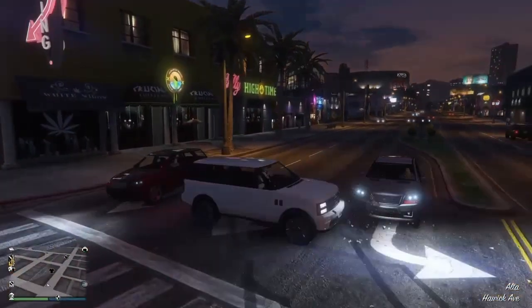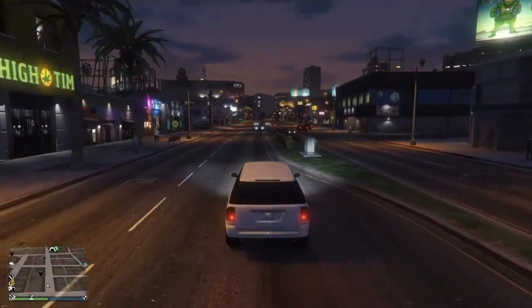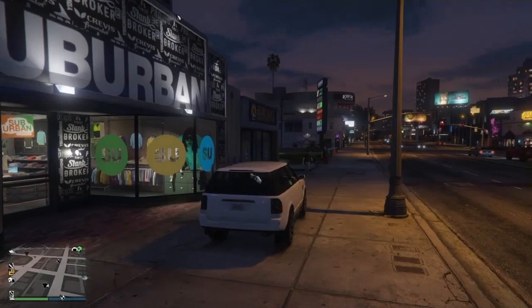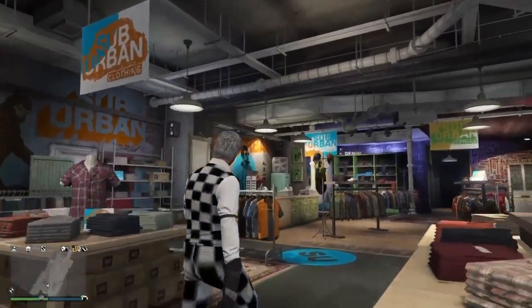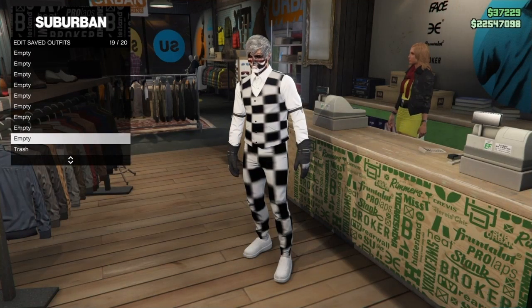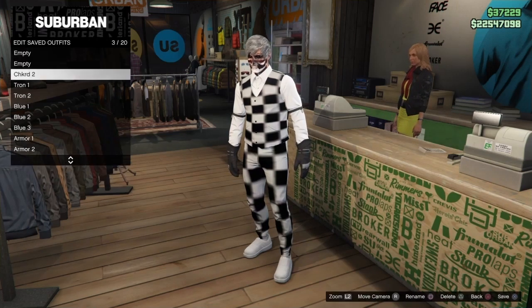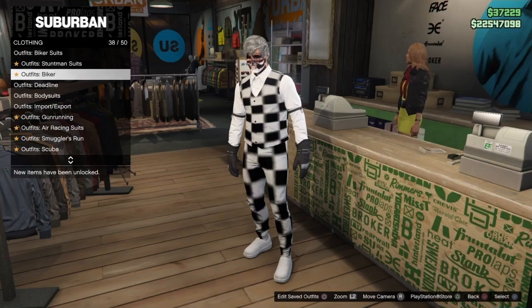Save the outfit. You can also remove the earpiece if you want - that's optional. You can also delete the Checkered One and Checkered Two outfits we saved on our second character - it's not required but recommended. Now for the Tron outfit: back out, go down to Office Deadline outfits, and buy the Deadline Red - or any color you like, but to match my thumbnail outfit you need the Deadline Red.